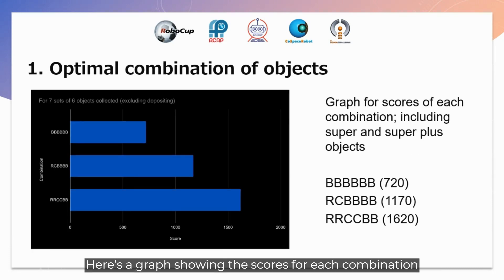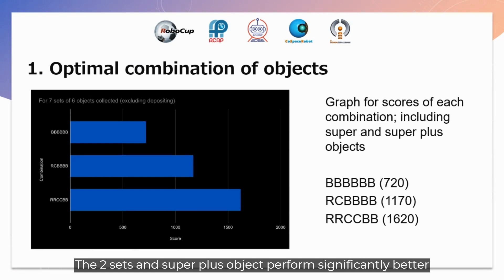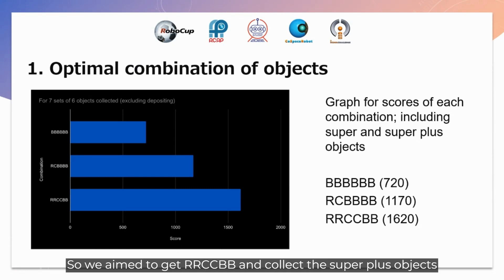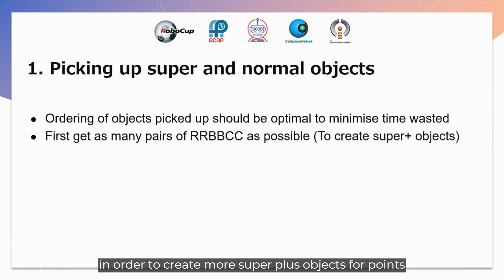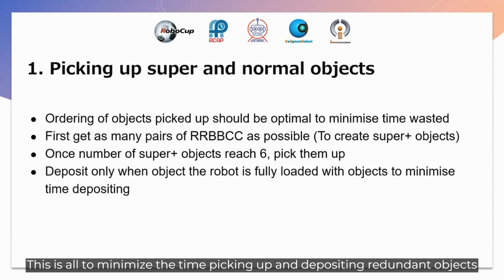Here's a graph showing the scores for each combination — R for red, C for cyan, B for black. The one-set-plus-super-object combination gains 450 more points than full black. The two-set-plus-super-plus combination performs significantly better, with 450 more than the R, C, B, B, B, B combination. So we aim to get R, R, C, C, B, B and collect the super plus objects as well. The ordering of objects the robot picks up should also be optimal to minimize time wasted. We only deposit when the robot is fully loaded, to minimize time picking up and depositing redundant objects.